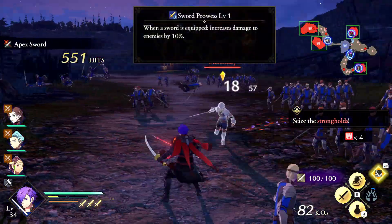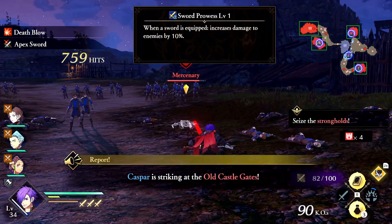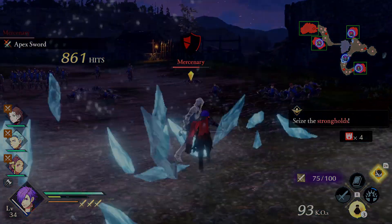The Weapon Prowess ability, or skill as I'll probably refer to it as, gives you 10%, 20%, or 30% more damage with your class's weapon depending on the prowess skill level. In Three Houses this was tied to weapon level, but that's not the case in Three Hopes.